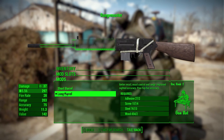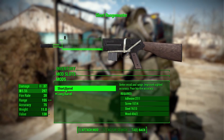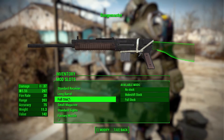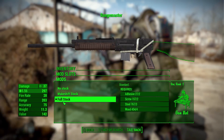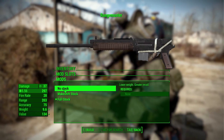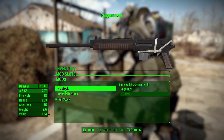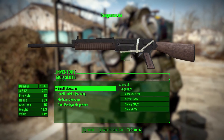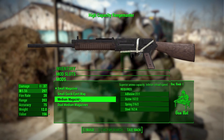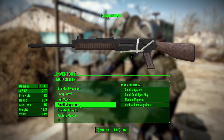As for the barrels, there are just two: the standard long barrel or the short barrel, which gives poor hipfire accuracy. In stocks we have three options: the full standard stock, a makeshift stock, or no stock, which lowers the weight but greatly increases the recoil. In the magazine category we have four options: the standard small, a small quick eject, medium, and dual medium magazines.